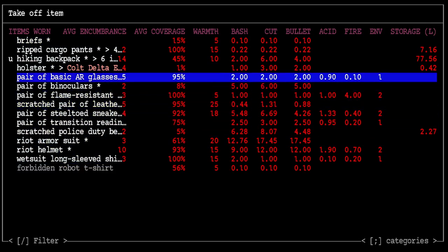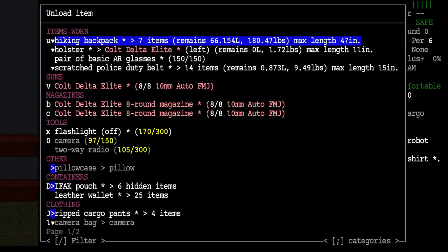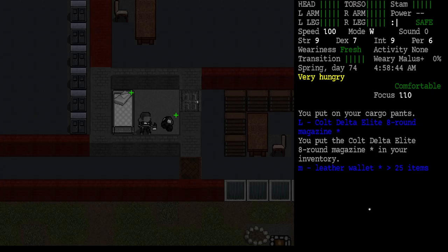Another thing I want to do: these cargo pants are ripped and I have a spare set. So I'm going to take off the cargo pants and unload them. There are four items in there. I'll unload those, and then in that pile I have some new cargo pants - we'll put those on.